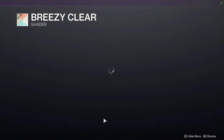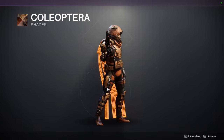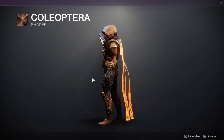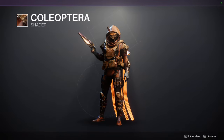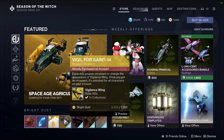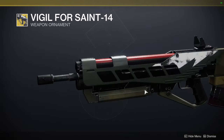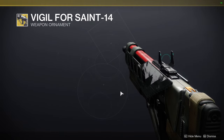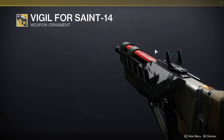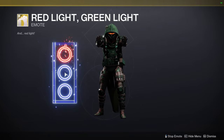As for Eververse, we have Breezy Clear — that's the beach one, I don't really care for it. Coleopetra looks really cool — I like this shader quite a bit, so much so that I was actually thinking about combining it with this armor set, though I don't like the glow at the back so I'd just switch out the cloak. We have Cannon Fodder. We have Vigil Forsake 14, which I think is the better ornament — it's not super flashy like the other one with angelic wings and stuff; this one's just very tactical, to the point. And Red Light Green Light — once you turn it off, the red one turns on, which is cool.